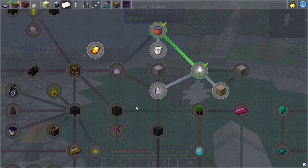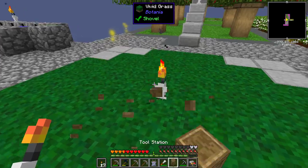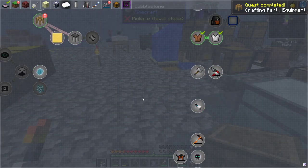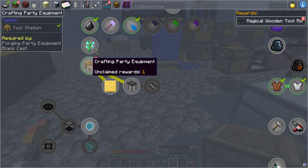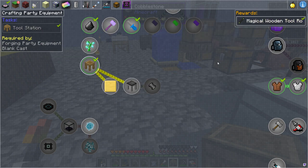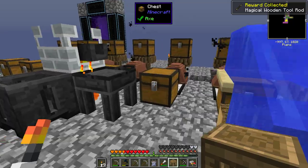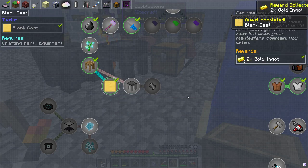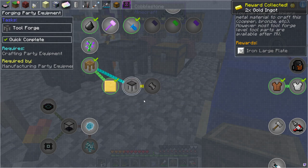At least we were able to get the tool station, and apparently having that in my inventory is actually a reward from somewhere. Let's grab it - here it is, the tool station! And then the blank cast which we have one of those sitting around here - there you go. So you have the blank cast and get a couple of gold ingots for that, get rewards back.